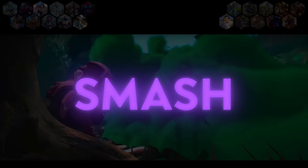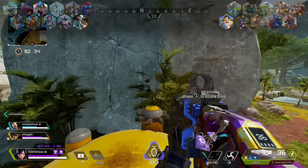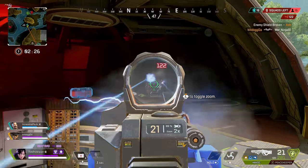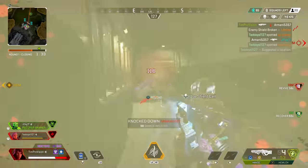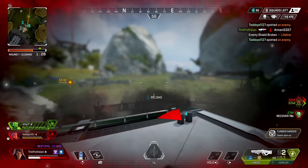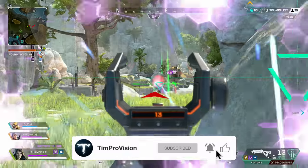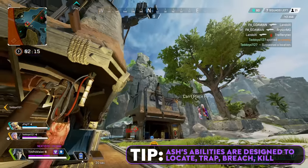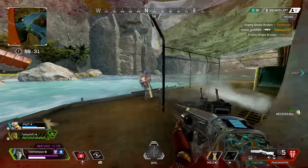Ash is actually a very interesting legend when it comes to counters because for the most part, Ash's abilities are semi-instant — meaning as soon as you use them, they activate, and there's really not a whole lot to counter. The biggest way to counter Ash will be at her most vulnerable state, which is when she is using her ultimate, Phase Breach. The phase breach is pretty loud, so it's clear when she is using it. Divert all attention to the exit of that phase breach. Stand off to the side or even behind the exit so Ash or any other players exiting the breach need to turn around to get shots on you.